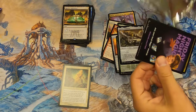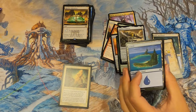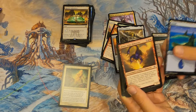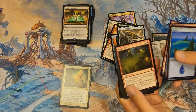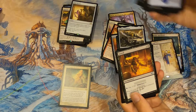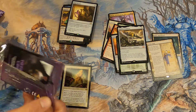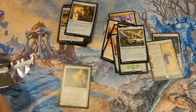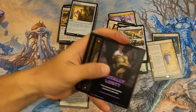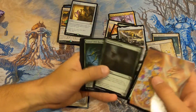I wonder if there's ever been a zero-rare pack by accident — probably has. Void Mirror — maybe a cool card but not sure. No foil rares at all in this box, which is rough. The next pack's back is turned — that means it's going to be good.